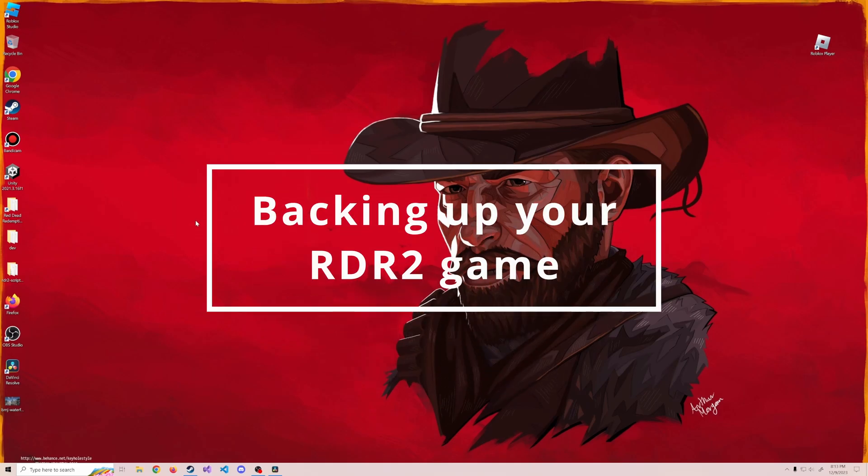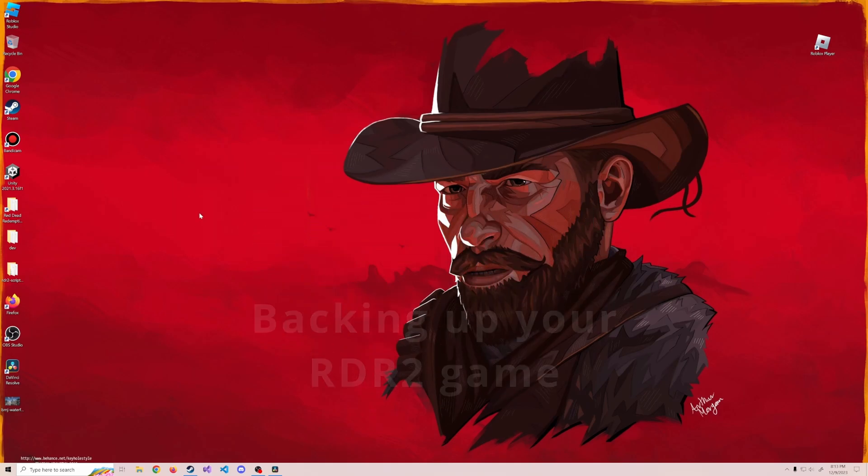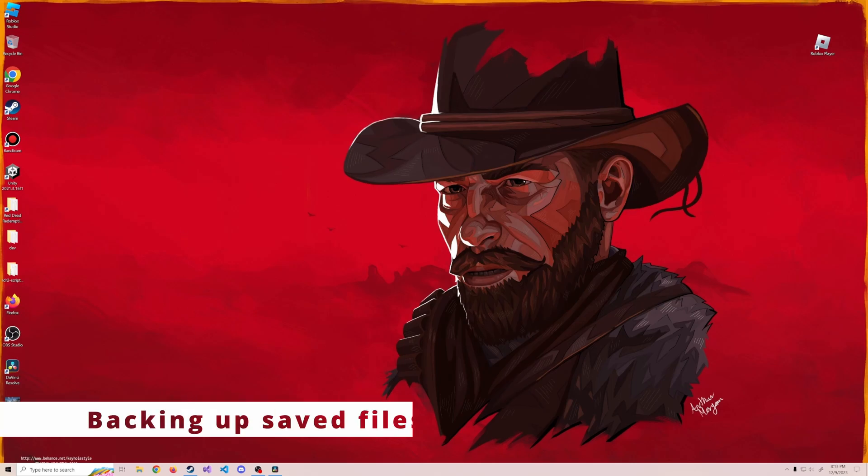Hey folks. Just wanted to make a quick video here to show you how you can back up your Red Dead Redemption 2 game save in case you want to install some fun mods and you don't know what's going to happen to your character, custom weapons, or inventory items. It's a good thing to give you peace of mind — just back up your game so if something happens, you won't lose that stuff forever. So without further ado, let's get into that.